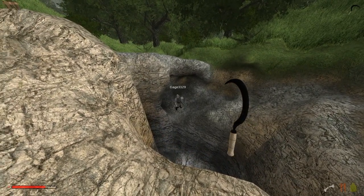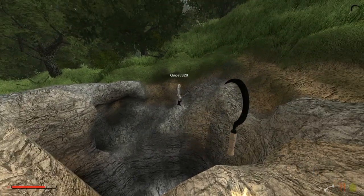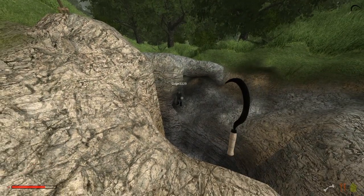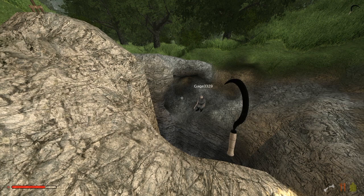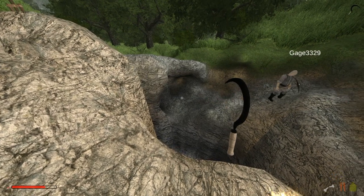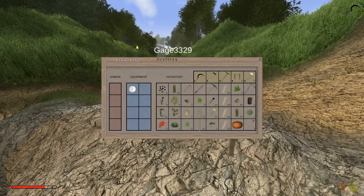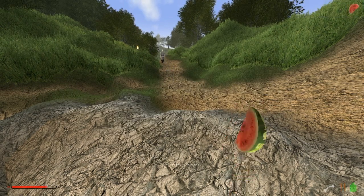Wow, that hole is so deceiving now that I see you in there. It looks really tiny until you walk in. That spot where Gauge is was filled with aluminum — quite a bit of it, which is pretty sweet because that's what we needed for the tier two crafting bench. The trail keeps going — that's where hole number two is, and I actually have a mine back there now.